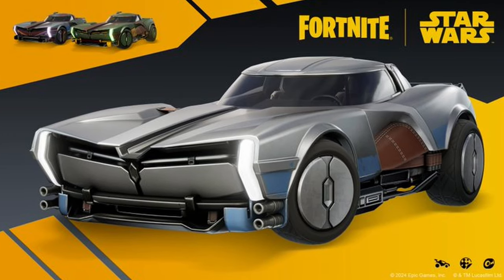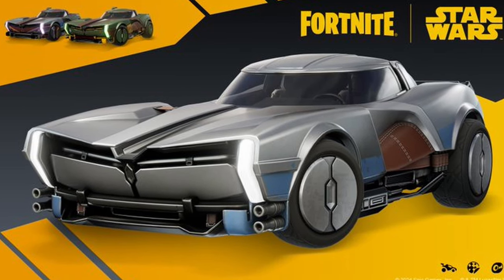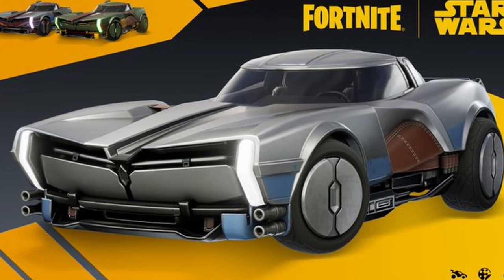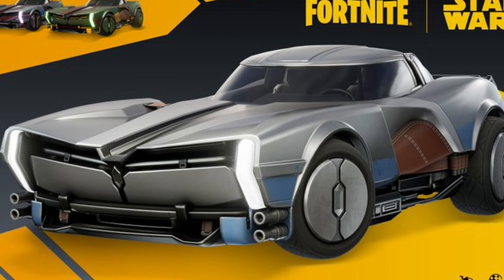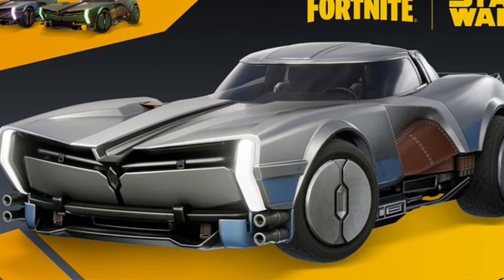Starting with the Rocket Racing tab in the item shop, we have the Beskar bundle. This will include a lot of decals and various wheel styles, as you can see on screen right now. We are also getting Darth Maul themed wheels for 700 V-Bucks, and a lightsaber boost for 400 V-Bucks.